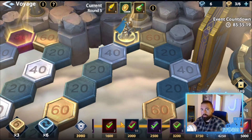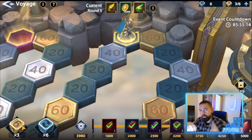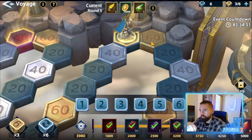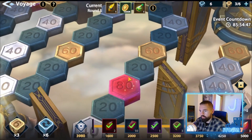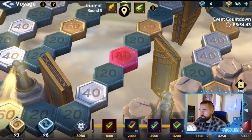The only things you can contribute are logging in every day and using your dice, purchasing dice packs from the shop, or using these lucky dice, which let you pick any number of dice roll to try to land on certain spots. I recommend these glowing spots — high value spots. You're trying to get these points up to get these rewards.